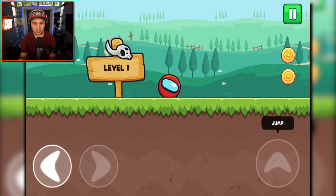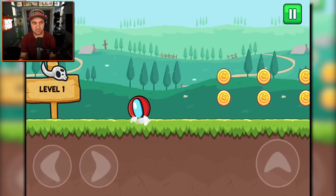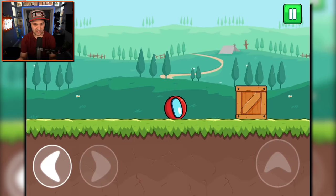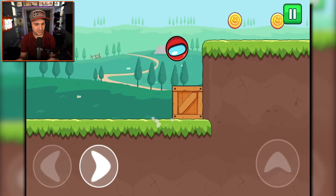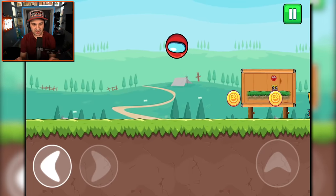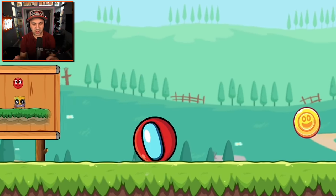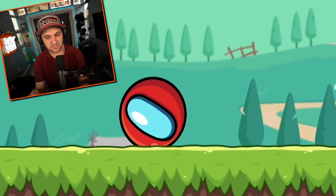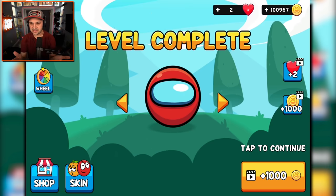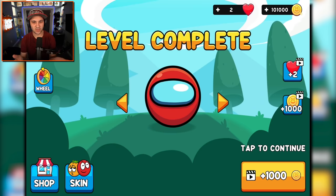Level one — we go left, we go right. The jump is a little springier than the original red ball, but I do like the noise the coins make when you collect them. Can we push boxes? Yes, of course we can. I got a heart, I feel good about that. This is a square dude — you know how red ball feels about square guys — make them all disappear! Level completed, a thousand coins. I already have a hundred thousand coins, so I don't even know what the coins are for.